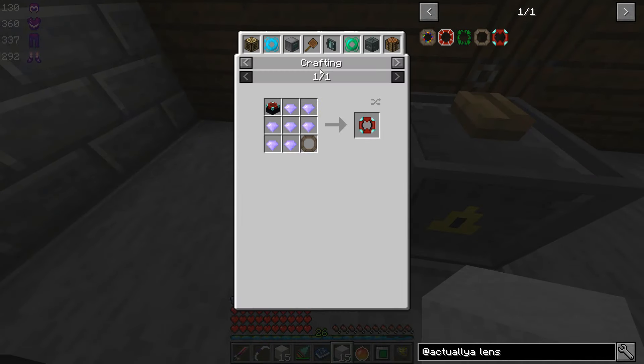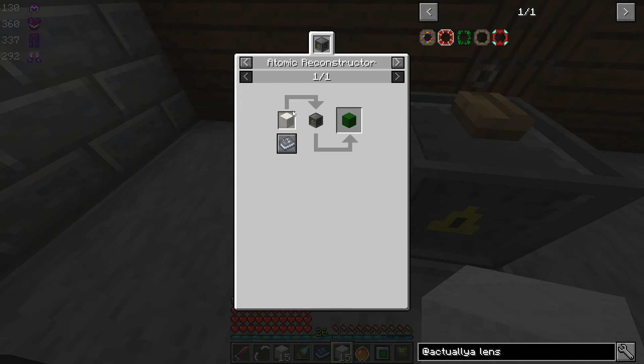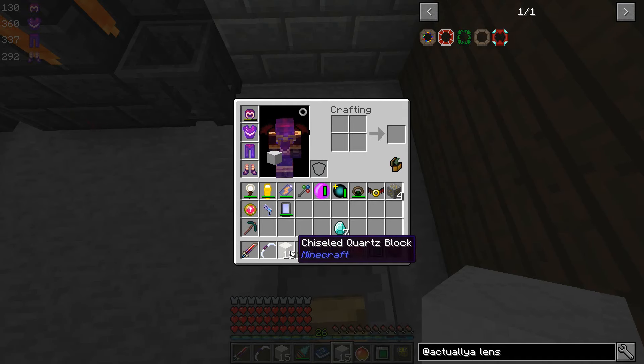So we got our aesthetic quartz, but we didn't get the aesthetic green block. What did I do wrong? Aesthetic green block — that we get from chiseled quartz blocks. Maybe it was too much, maybe we overloaded it. Chiseled quartz block — that's what that says, right? Chiseled quartz block. There we go, okay.